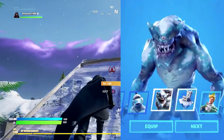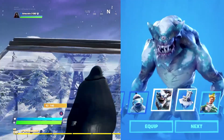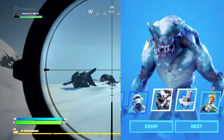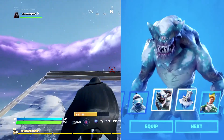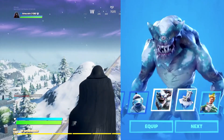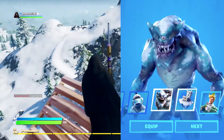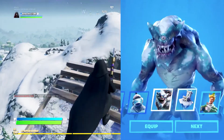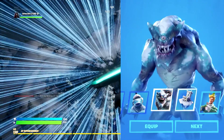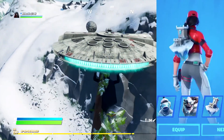Next you're going to get the Devourer outfit with an additional style, which is really cool. The Devourer is a giant one-eyed monster — the monster that was at Polar Peak and ended up fighting the giant robot. He's now a skin in the game. You'll get two variants: the standard Devourer, and then the new ice-covered Devourer, which looks pretty awesome.